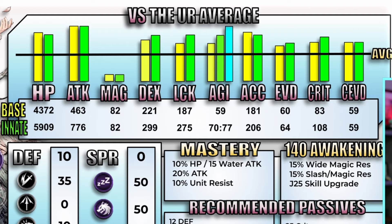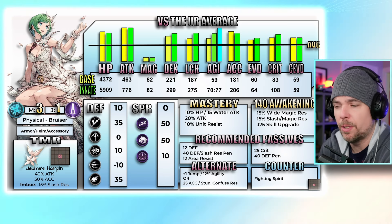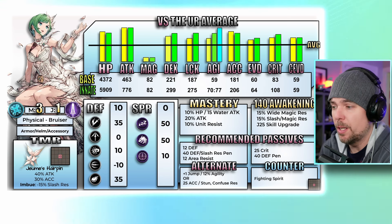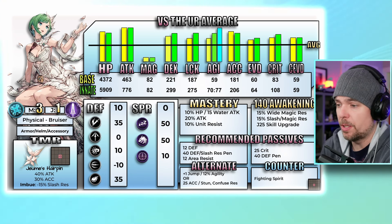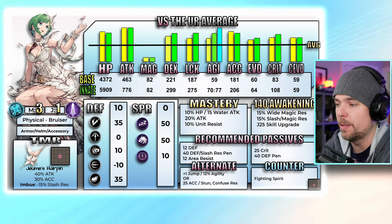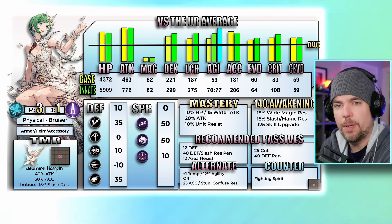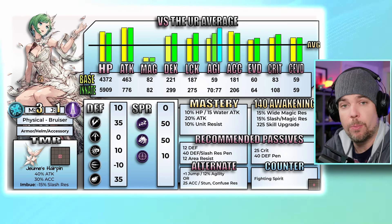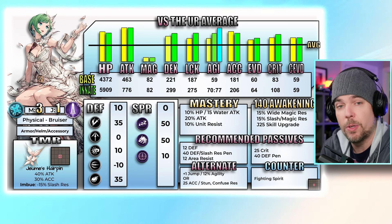Her dex, luck, and agility are all very strong compared to what we've been used to. I've heard some rumblings that people think this is an inaccurate unit — I think that's absolutely false. Her base accuracy ranks within the top five of all units in the game and she has access to an accuracy passive. This stat line marks a true power creep moment for the game — the stat jump across the board is unlike anything we've ever seen before, and I think it lays out Gumi's intentions as we move forward into year four.